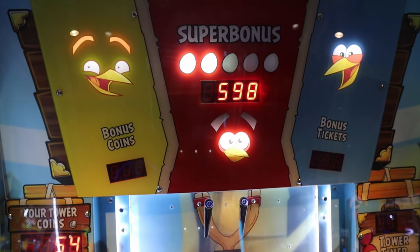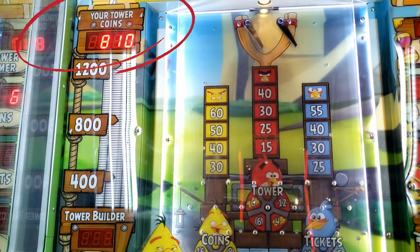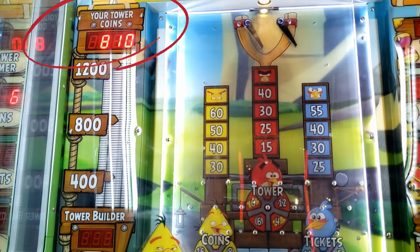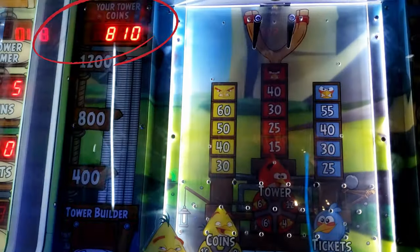First, let's learn the basics on how to read the game display. From the top, there are three displays. It shows amounts for the bonus coins, super bonus, and bonus tickets. The left side shows your tower coins display, showing how many coins are in your tower. It adds up and will show your final height of your tower once it is built.